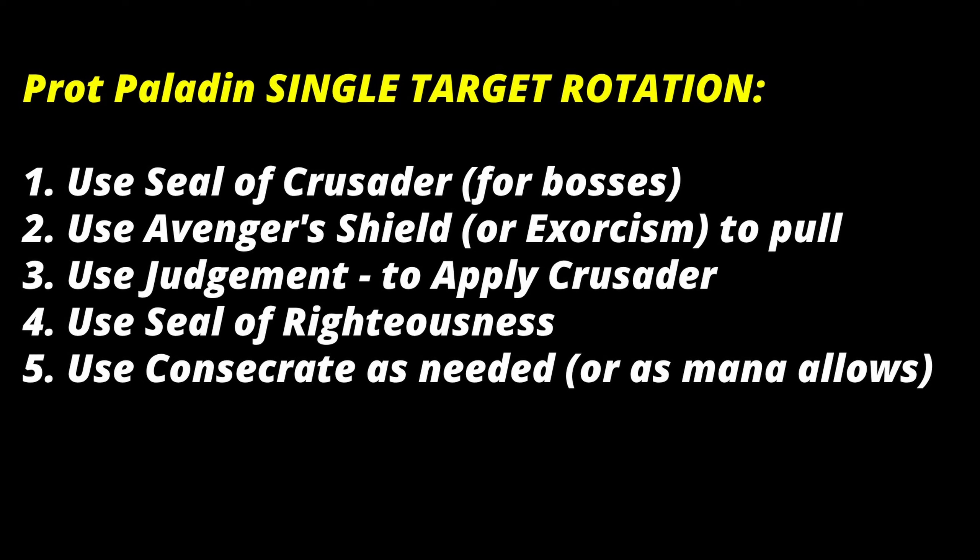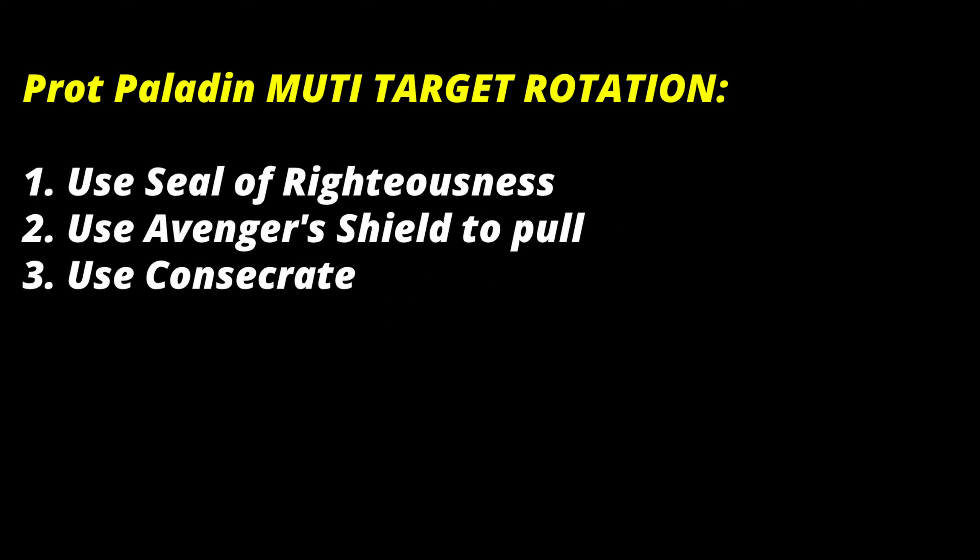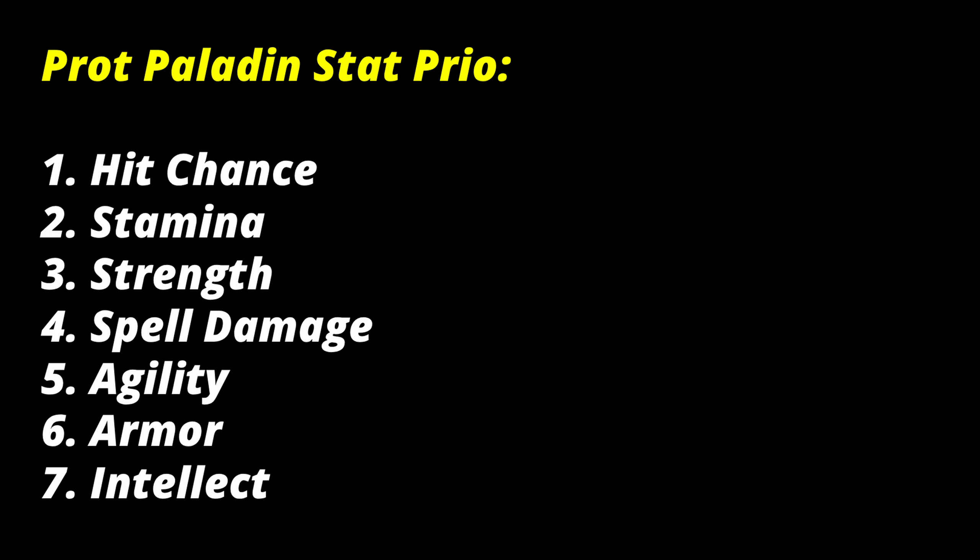For single-target boss rotation as prot paladin: use Seal of the Crusader, pull with Avenger Shield or Exorcism, use Judgment to apply the Crusader debuff, apply Seal of Righteousness, use Consecrate as needed and as mana allows, and taunt off with Hand of Reckoning if you lose threat. For multi-target or pack tanking: pop Seal of Righteousness before the fight, pull with Avenger Shield, then use Consecrate. Don't use Judgment too much on packs as it competes with mana for Consecrate. Use Hand of Reckoning on any target you lose threat on.